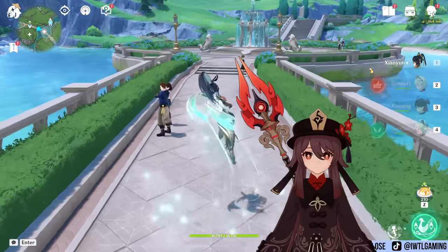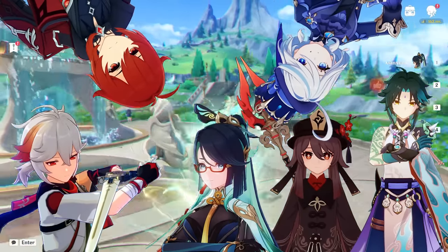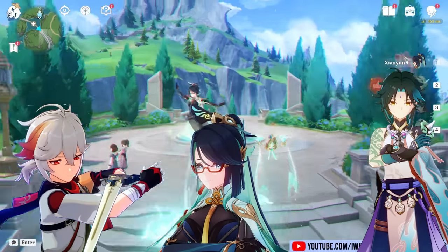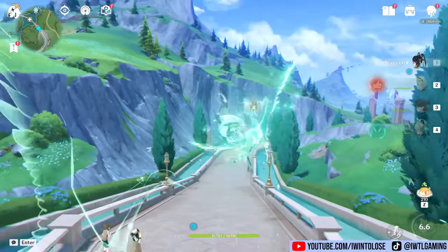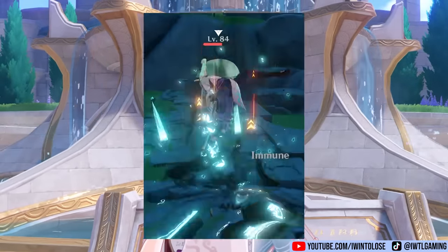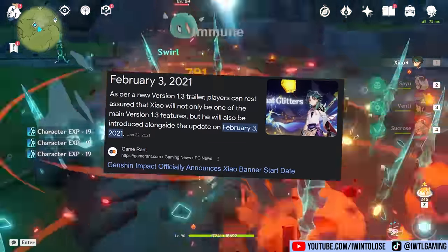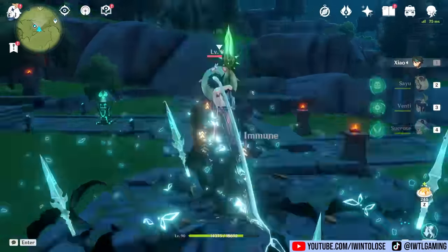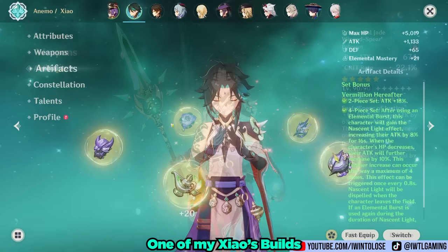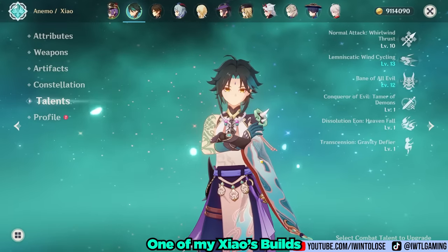Considering how many options we have for this video, I decided to limit the scope to the three animal characters most adept at plunging. In the first corner, we have the original Xiao, who revolutionized plunge DPS by being the first and most original plunger — inducing motion sickness since 2021. It's the sole surviving Yaksha, the one, the only, the plungeiest Xiao. For this video I use builds optimized for each individual scenario, and you'll see some interesting choices when we plunge into the showcase.